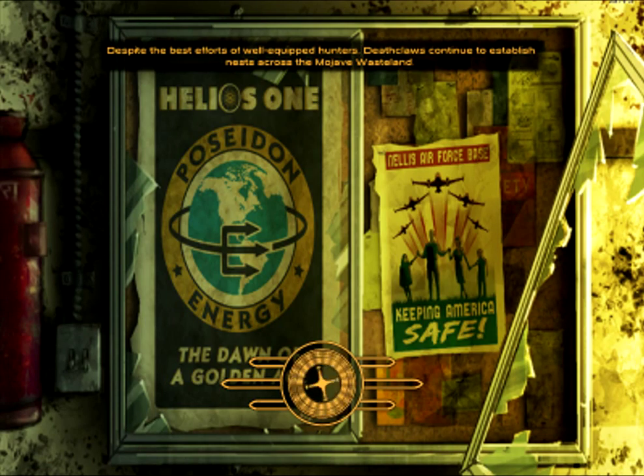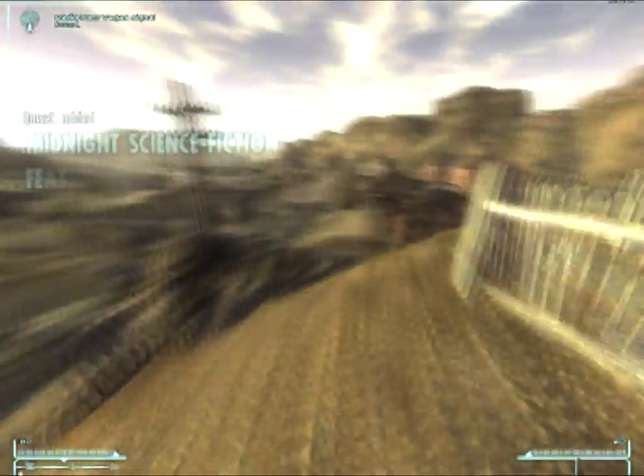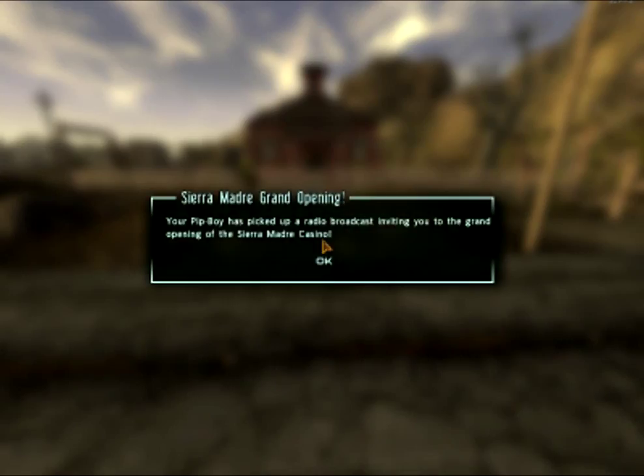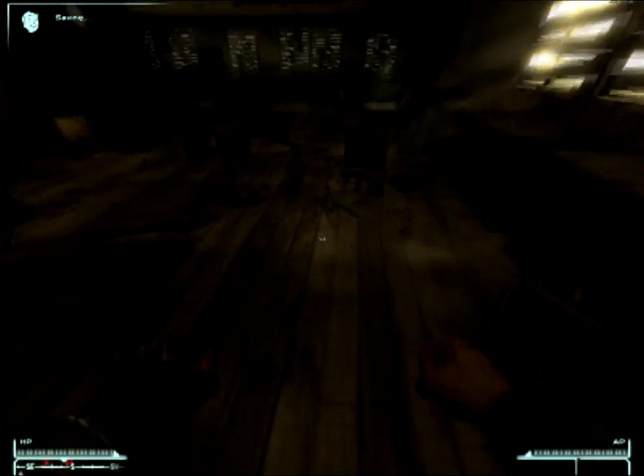I recommend as soon as you finish Doc Mitchell's house that you go straight to the Goodsprings Schoolhouse, because there are a few items you can get there straight away if you have the right stats for it. They'll help you quite a lot actually, and save you some time as well, as opposed to going to Sunny first.